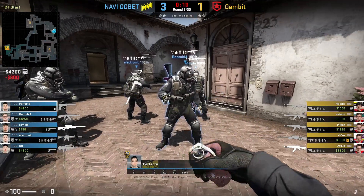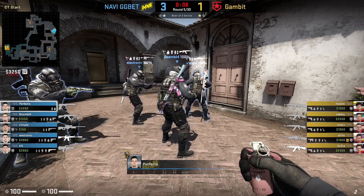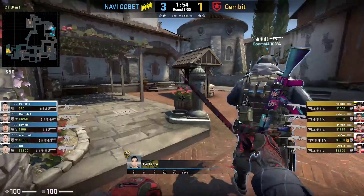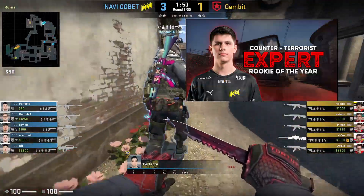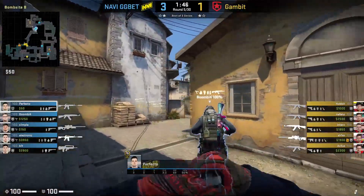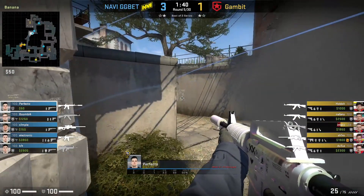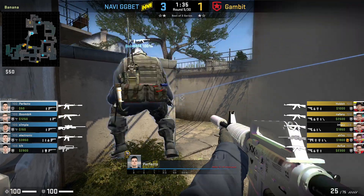In this round, Perfecto goes towards Carr with Boombl4 to make sure he doesn't get rushed down, so Bit throws the utility for the early Carr peek. When Perfecto gets to the top of Banana, he immediately throws a deep Molotov, then a HE, preventing Ts from beating his utility. He then positions himself so Boombl4 can jump from Sandbags onto his head toward half wall.